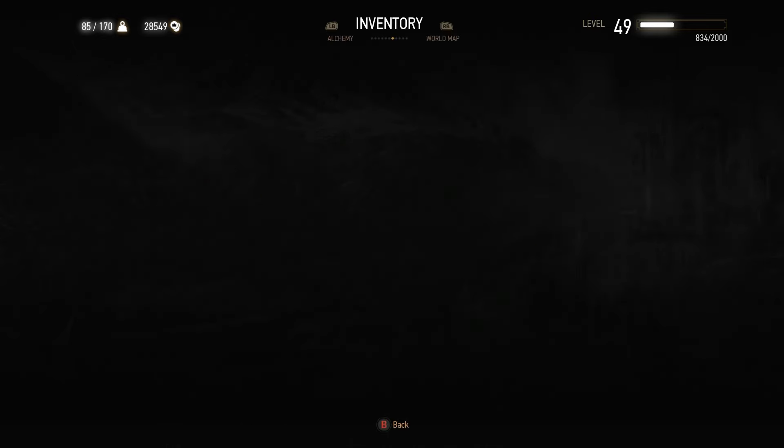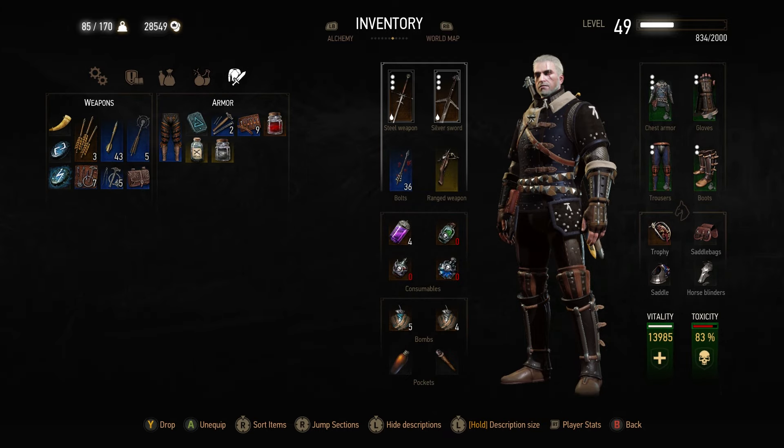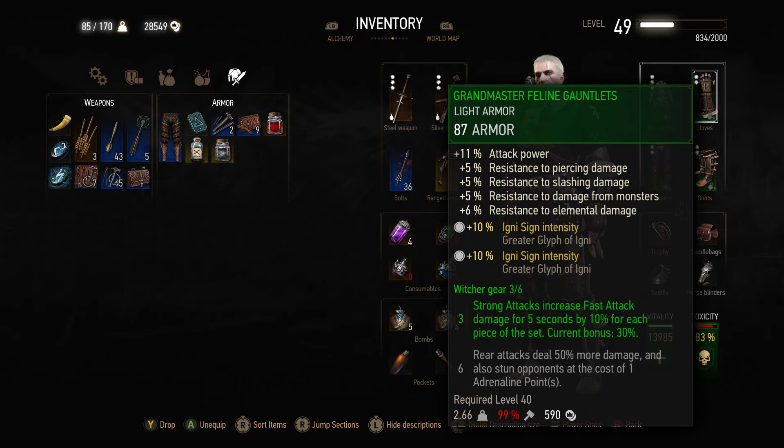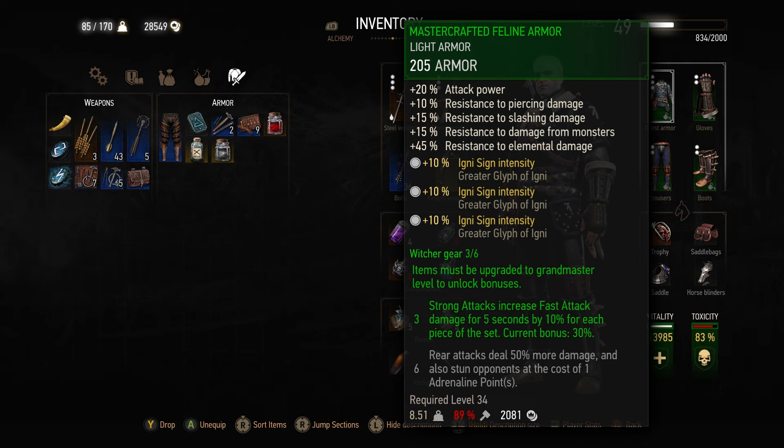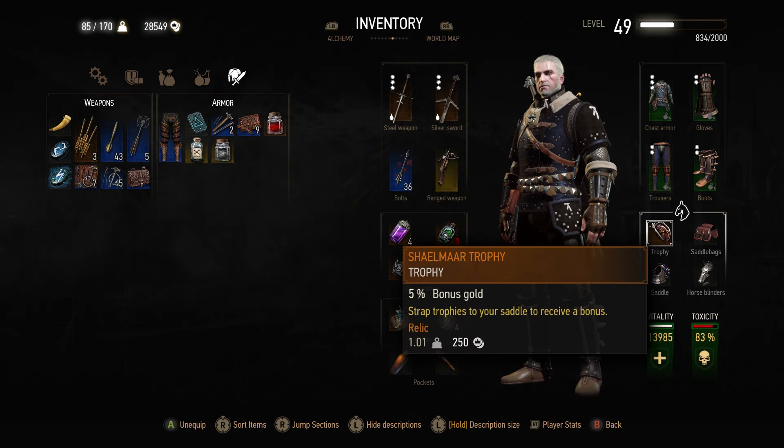Hopping on over into the inventory, you can see that we are still running the Feline armor with the Grandmaster Feline Gauntlets, the Grandmaster Feline Boots, the Grandmaster Feline Trousers, and then lastly the Master Crafted Feline Armor. Obviously if you want to maximize your character, feel free to go for the Grandmaster Feline Armor — personally I really don't like the look of the hood that it adds on, so I decided to just stick with Master Crafted. If you're on PC you can actually use a mod to remove the hood. On console, you can wear the glasses on Geralt or use a mask and that'll also get rid of the hood, but I really like the aesthetics of the Master Crafted versus the Grandmaster.